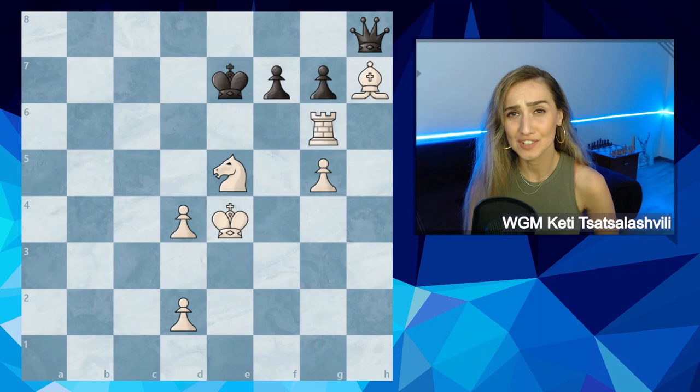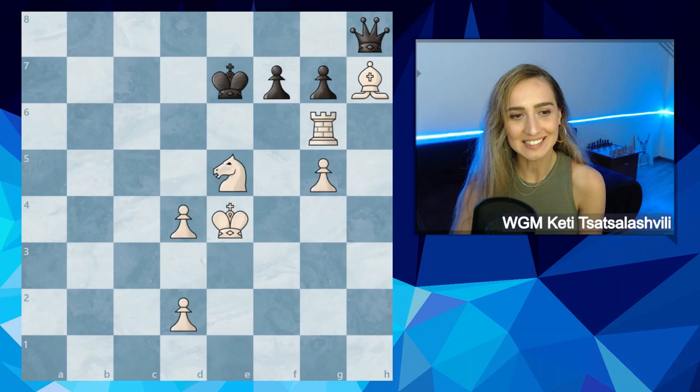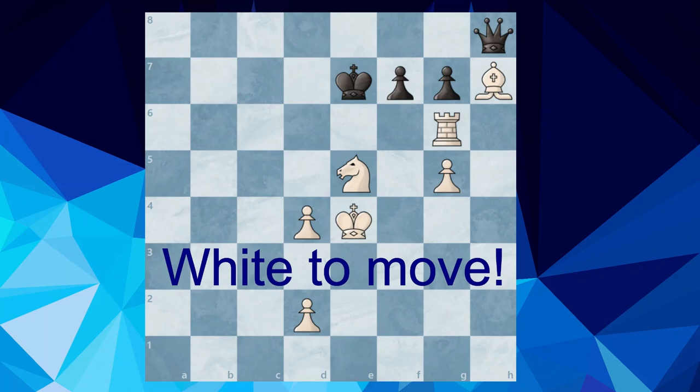Welcome back to my channel, this is Catty, and today I prepared a very interesting and also a bit complicated position for you. If you want to take some time to figure out the solution, you can simply pause the video and continue when you find it. It is white to move. You can see the position on the screen. Black has a queen, a rook, and two pieces, but black's piece coordination is not great, and also white's bishop on h7 and rook on g6 are hanging. You can find the best moves and white can win this position.